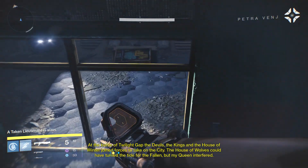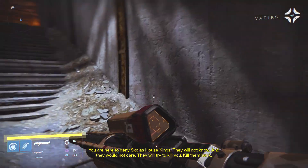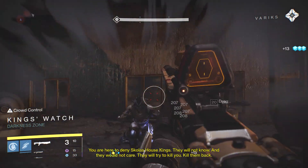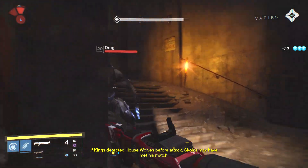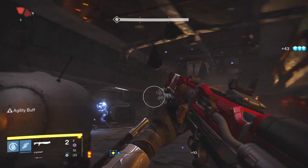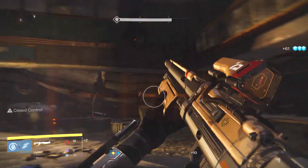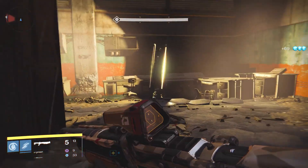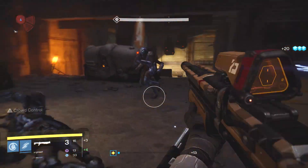Our last story of the day has to do with hand cannons and inaccuracy in the Crucible. TripleWreck created a video yesterday that is highly informative — I'll put a link in the description. Essentially what he did was get a bunch of friends into a Rumble match in the Crucible and do testing on how accurate hand cannons were. He lined up the sight with his opponent's head — neither one moving — fired with the sight directly on the person's head, and it missed. He does this over and over again, even with an auto rifle. What this proves is that there are in fact ghost bullets in Destiny.